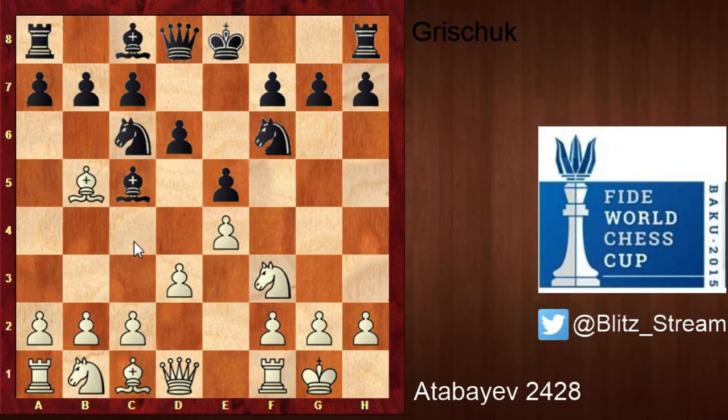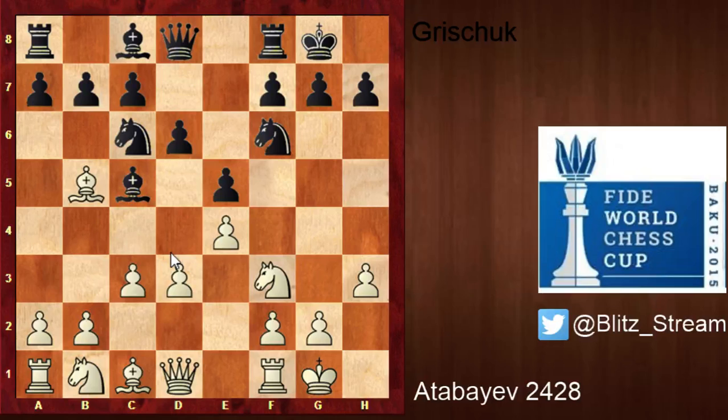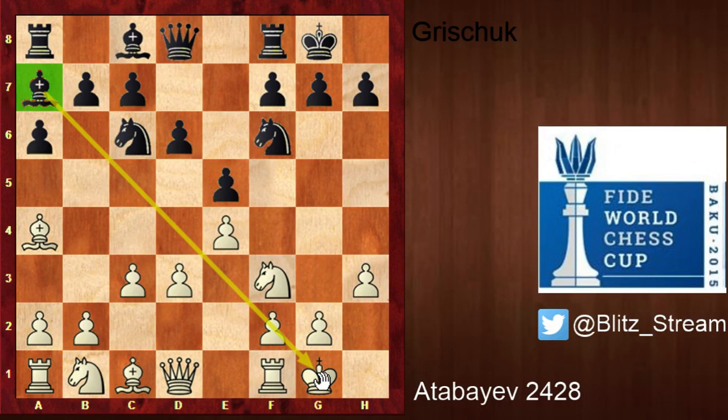The variation with d3 is not the most ambitious, but understandably Atabaev is trying to play a calm position to achieve a draw. It's already a dream to bring a player like Grichuk to a tiebreaker. So d6, pawn to c3 — white has delayed the knight c3 move; black has the knight on c6 in order to play c3 and d4 and take control of the center. Short castle, h3 — a very sensible square to stop the bishop going to g4 — then a6, bishop a4, bishop a7.